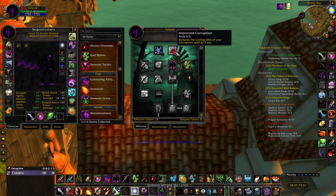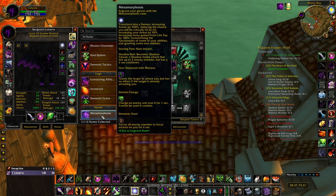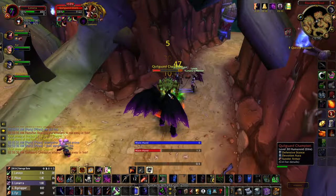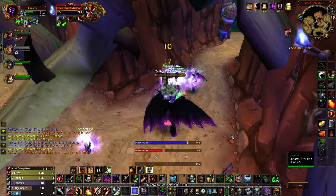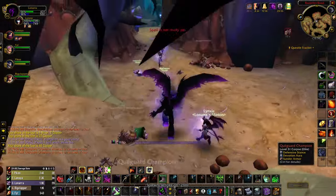Now let's talk talents. Five out of five points in Improved Corruption - obviously a no-brainer. And two points into Improved Lifetap - this is absolutely mandatory. Some people think they can skip it because they won't lifetap in combat as a warlock tank, but you should be. Your meta form already gives you a 100% improvement to your lifetap mana gain, and this boosts it even more. You're always going to want to lifetap.